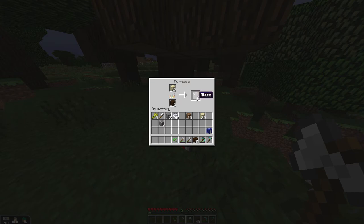All right, so we got two pieces of glass. If you want glass panes, you need six glass and then you need a crafting table. I do want glass panes rather than glass blocks.